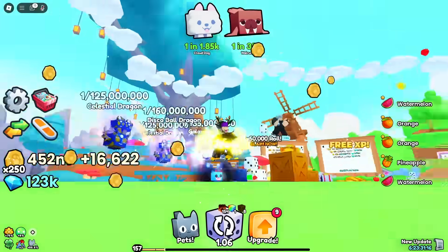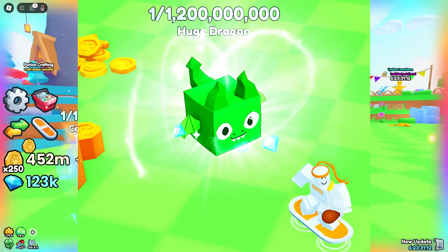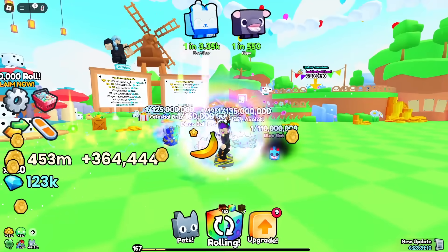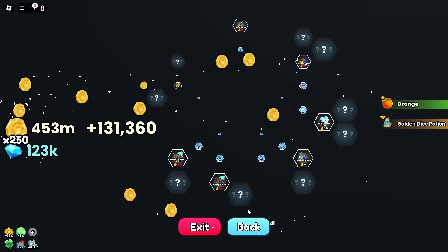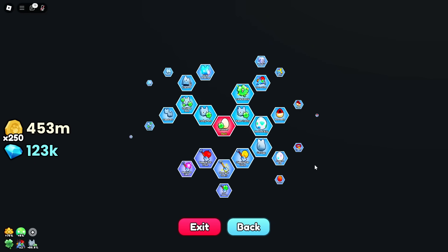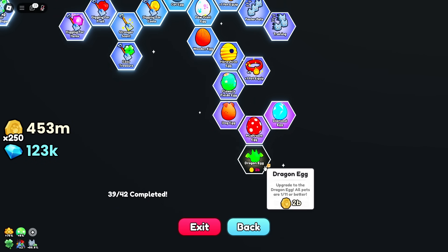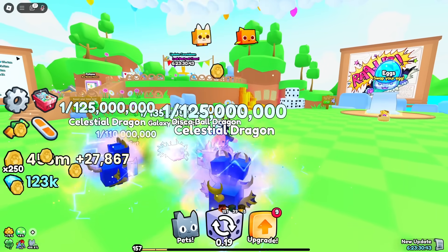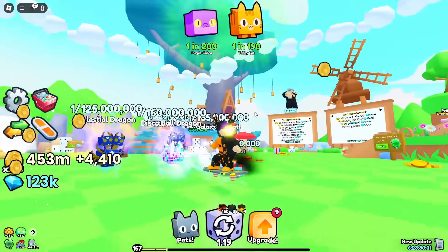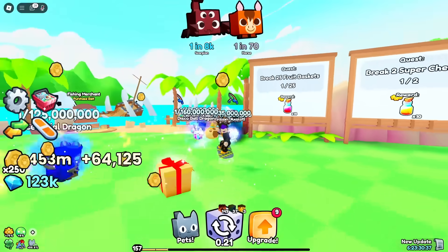We've got the dragon update - there's a new huge dragon pet and also a brand new dragon egg which you can get in the upgrades. It costs around two billion, which is a bit expensive, but it's one out of 11 so it's the best egg. They've only added two pets this time into the hatching section, but they've rolled out a brand new whole fishing system.